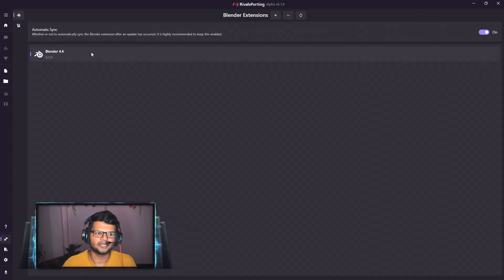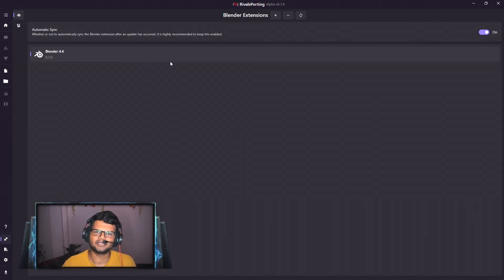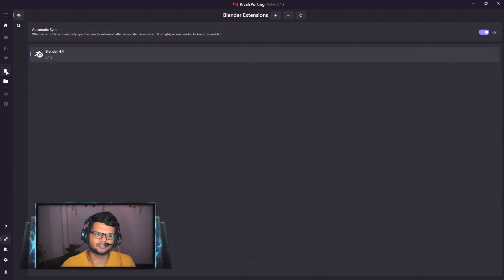For importing, you need to make sure the sync plugin is properly installed. Go to the Plugin tab, click the plus icon, and select your Blender version — the plugin will install automatically. I have currently installed the plugin in Blender 4.4 and the plugin version is 0.1.9. This plugin version should match your Rival Sporting version.